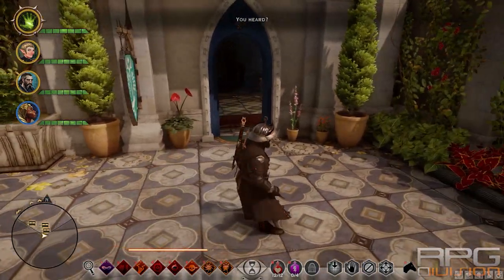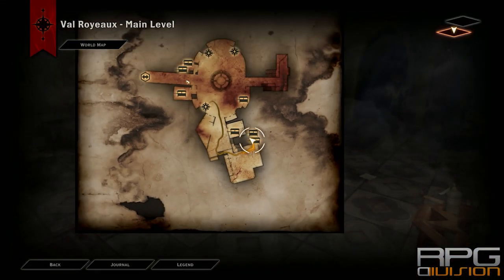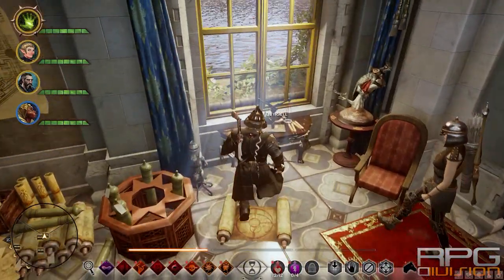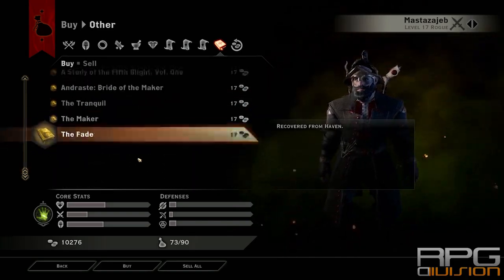That's one way. If you don't have Blackwall in your party, you can go to a merchant in Val Royeaux. He is a book merchant and at his stand you can buy the Way of the Champion book.